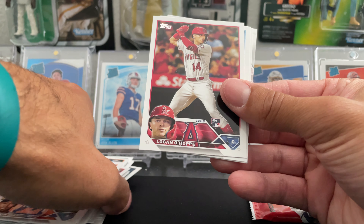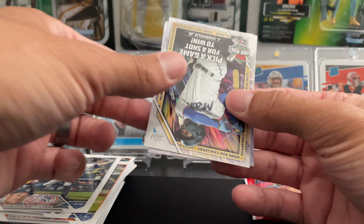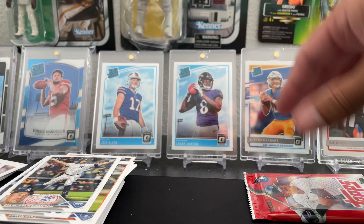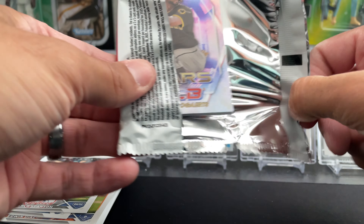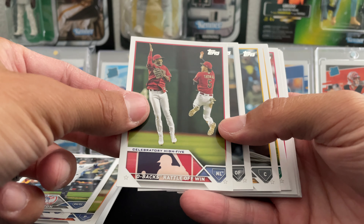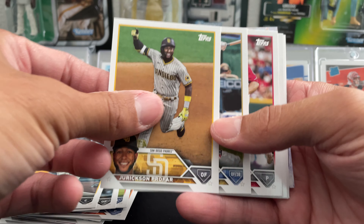Logan O'Hoppe, Varsho, Varsho, Stanton, Varsho — and we've got a Jazz Chisholm Home Run Challenge card and a Yordan Alvarez. Last pack here, let's see if we can get one numbered card. Xander Bogaerts — D-backs rattling off wins, yeah they've been rattling off a lot of them. Nice to see another team do good in the West.